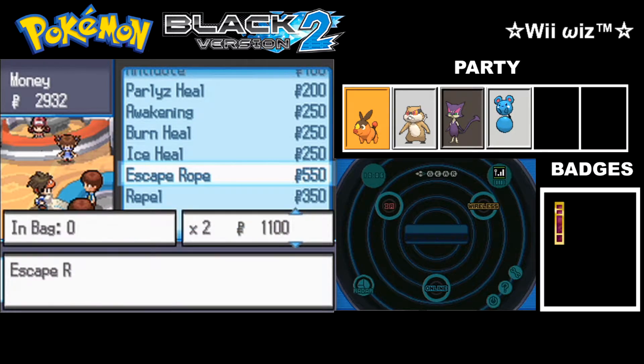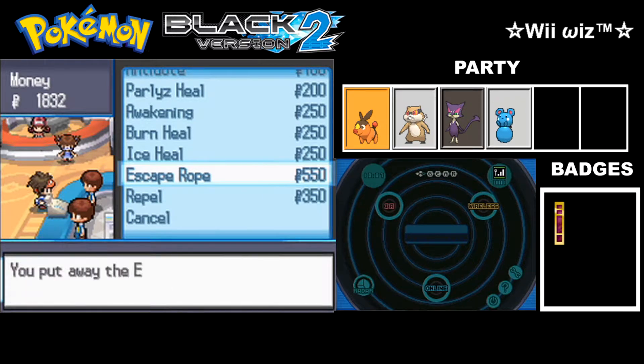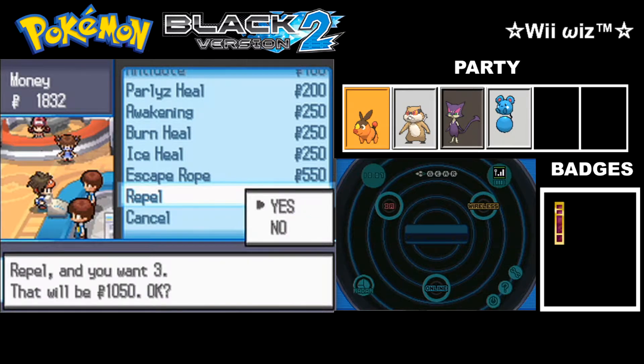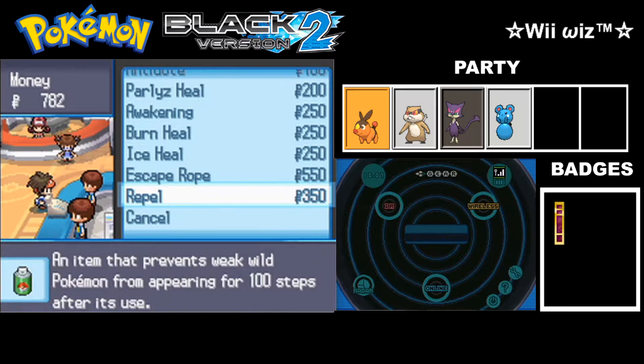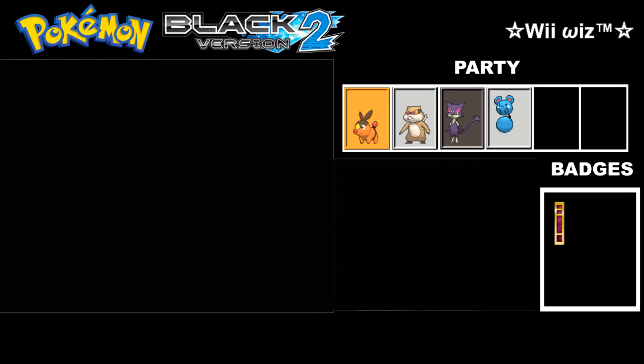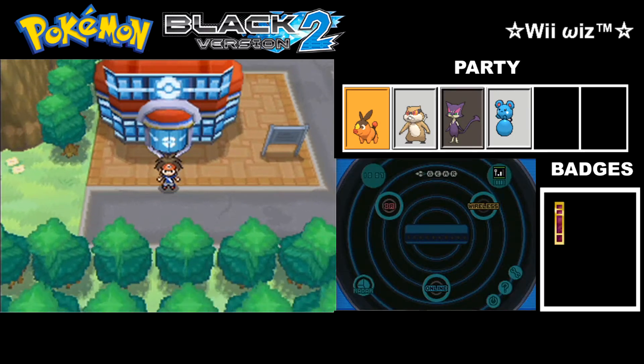I'm probably going to buy a couple of Escape Ropes. And you'll also be able to buy Repels, as I mentioned before — I'm going to buy three of them. They may come in handy, especially if you want to avoid weak random encounters.